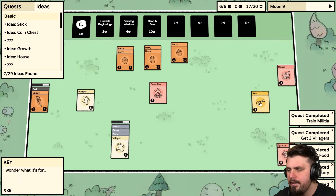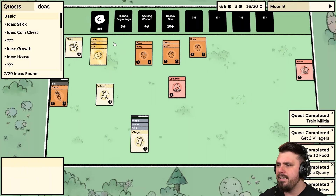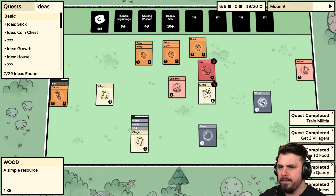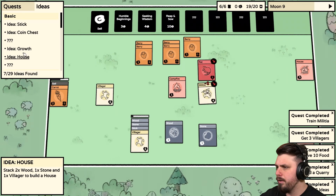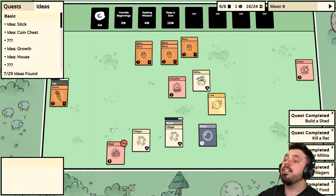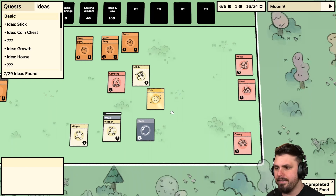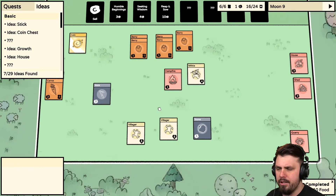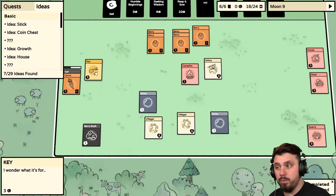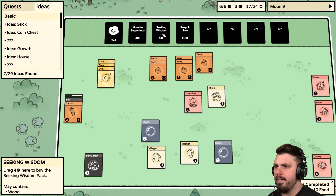We need more Sticks. Lots of berries on the left side. We need one more food after this one, we should be good. Let me double check the ideas — the Shed is one Wood, one Stone, one Stick. No idea what the Shed does but we're gonna make it. Coin Chest: one Coin and two Wood — I really want to sell the Key, it's like three gold. A Rat appeared — kill the Rat please! The Shed increases the card cap — useful! Got a Coin from the Rat.